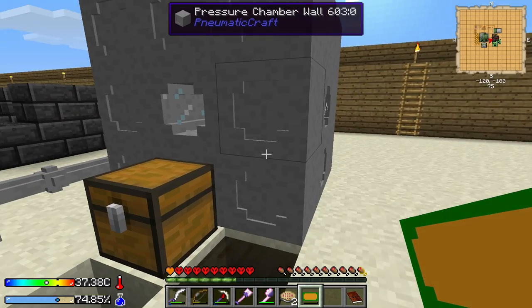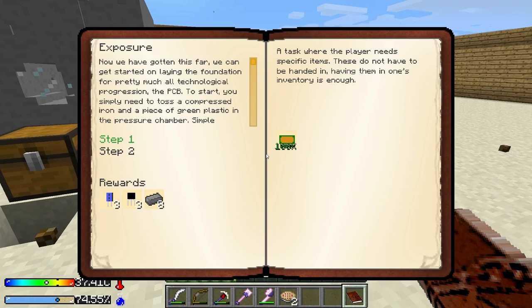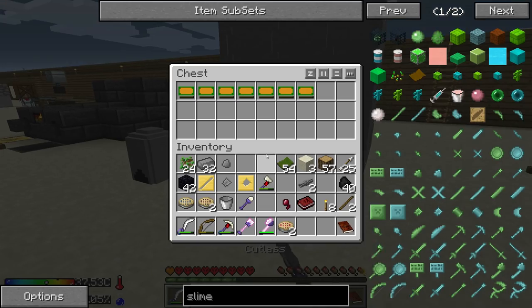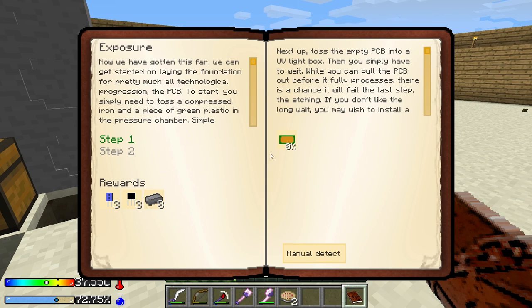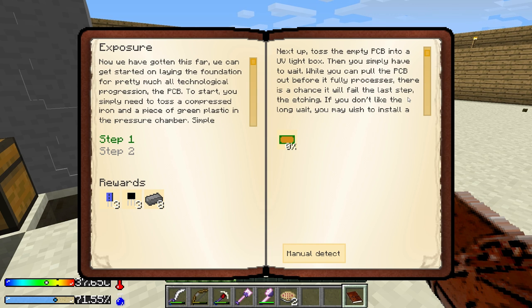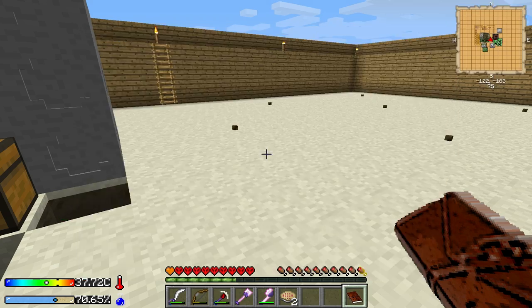Etching Process 72%. Oh, and we can probably hand in this quest. Step 2. Empty PCB. Manual Detect. What was the other one? Empty PCB 1 of 1. Empty PCB 0 of 1. Maybe it wants the full one? I do not know. Yeah, it probably wants the full one. There's a chance that it... Into a UV light box. Then you simply have to wait. Well, you can put the PCB out before it's full. Okay, maybe I have to put it in the light box before I throw it in.